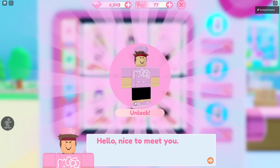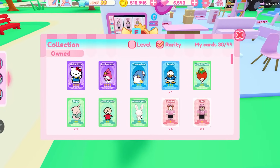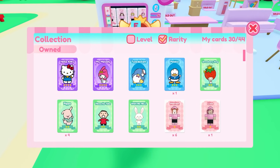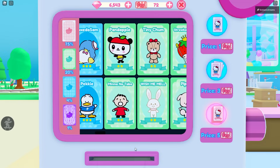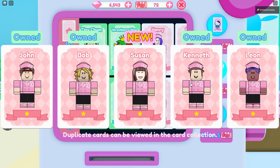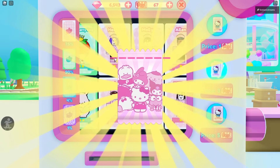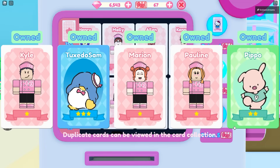Another Pippo! I think Pippo might be a rare — the green one is maybe uncommon, and then the blue one is rare, and then these are like super rare. All the pink cards — I want blue, green, or purple. My ticks number... Tuxedo Sam and Pippo! Yay! I'm so glad I got Tuxedo Sam. Finally!